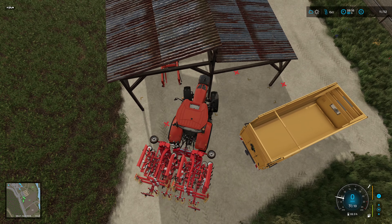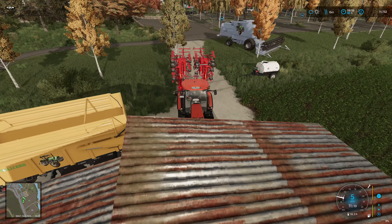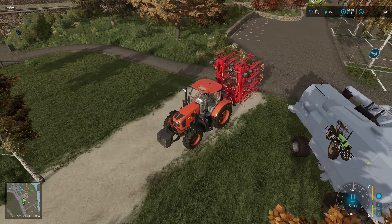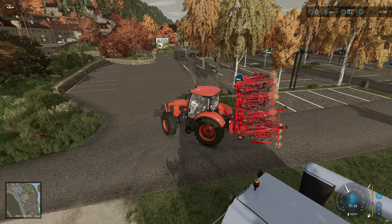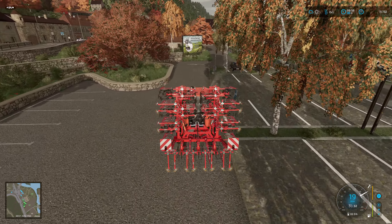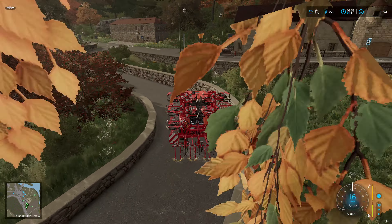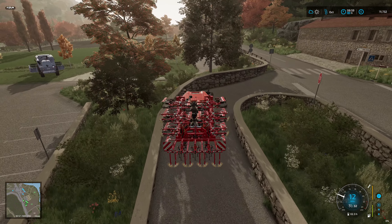So as soon as we have used this hoe, that can then go back because it is rented — it can go back to the store. And we can look at getting the mower to start with, go and mow the grass. Then we will look at getting a tedder and a windrower. I imagine we'll be able to buy one of them and rent the other one.